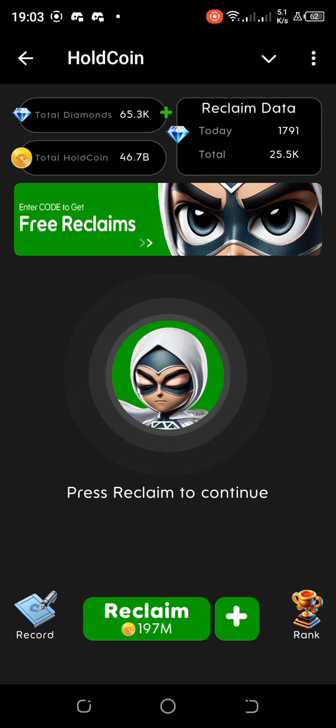If a claim fails, you wait — initially it could be 15 minutes, then 30 minutes, and if it fails again it could be up to three or four hours. Right now I have 197 million here for another claim, but I don't want to spend this amount since I have free reclaims.